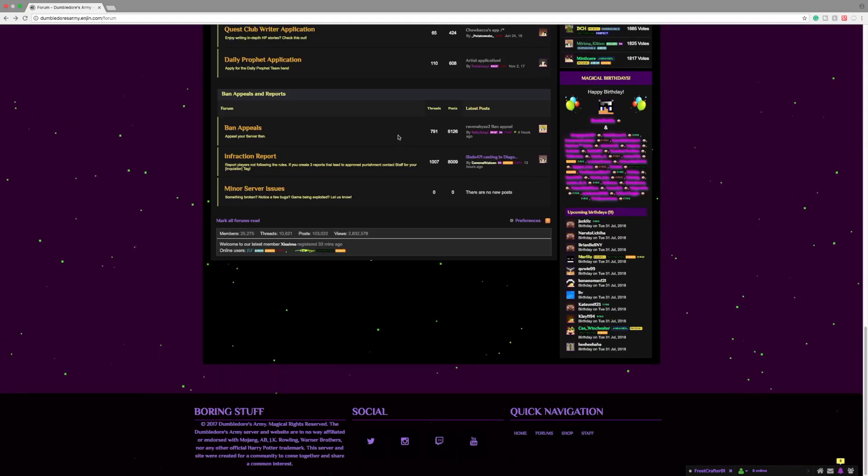The last category of the forums is Ban Appeals, where you can appeal your ban if you are banned on the server. Under that we have Infraction Reports, where you can report players if they were breaking the rules. Right under that we have Minor Server Issues, where there are bugs on the server.